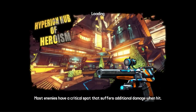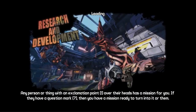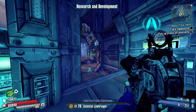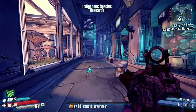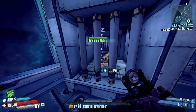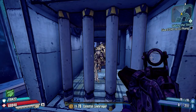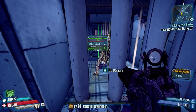Head towards where the fast travel is, just to the side of it, go through the walkway to the Hyperion Hub of Heroism, turn around, come back in, and you can go up to Blue's cage and pet him. His cage will be shut again but you can keep petting him over and over as long as you run in between the areas. You don't have to re-activate all the pressure pads - it takes about three or four minutes to set up initially.